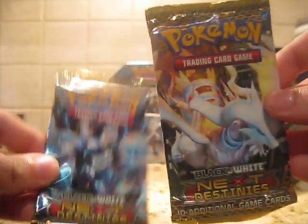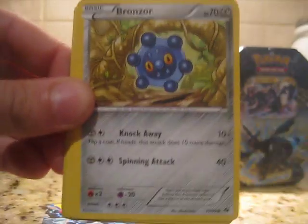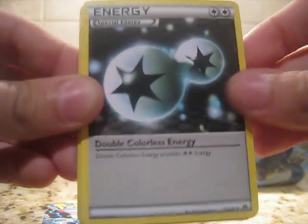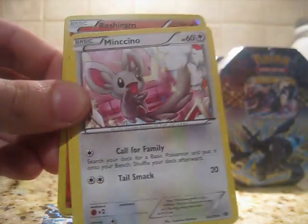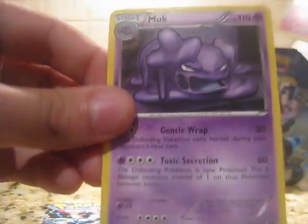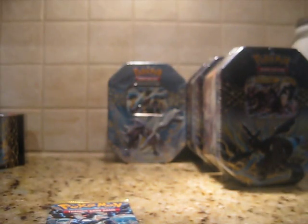Let's go to Next Destinies. We got Pidove, Bronzor, Pansear, Maractus, Litwick, Double Colorless Energy — awesome. Minccino, Lampent. Reverse Reshiram — that's awesome, I have six of these. And a Muk, which surprisingly I don't have too many rare Muks of. That doesn't mean I want more, just, you know.